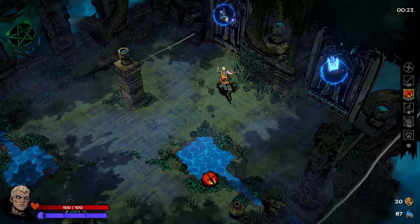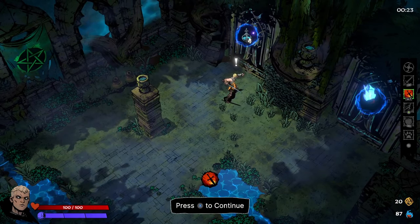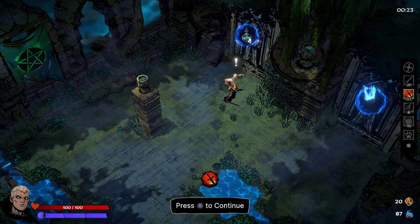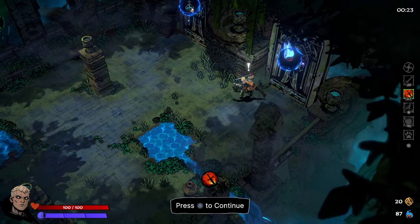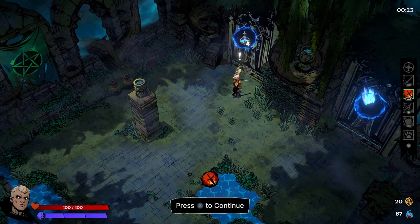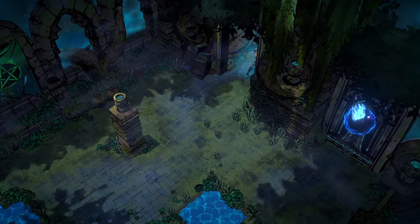I'm thinking the heavy attack boon more - every six seconds your dash will cause you to immolate, dealing heavy damage to enemies in an area over time. That one is uncommon. I tend not to use the heavy attack as often so maybe that'll help. Now we get to choose which way we're going - the skull means a slightly harder room, and the reward is the meta currency called darkness which improves your stats.